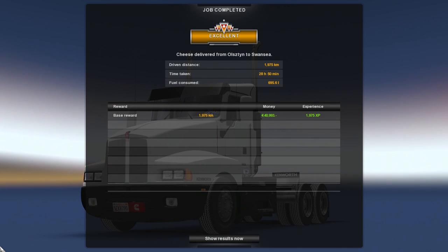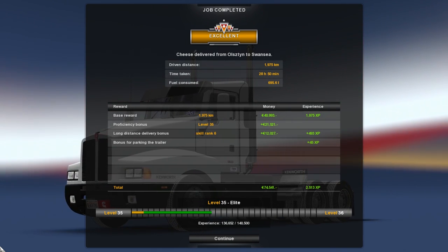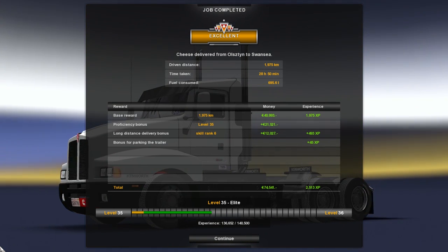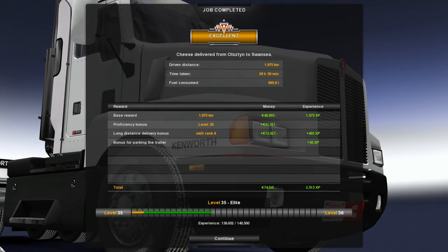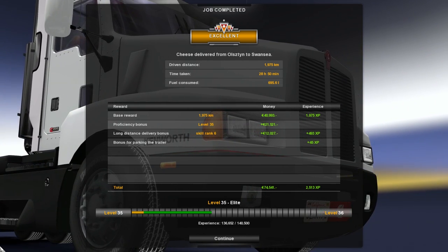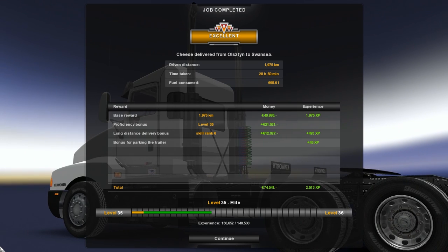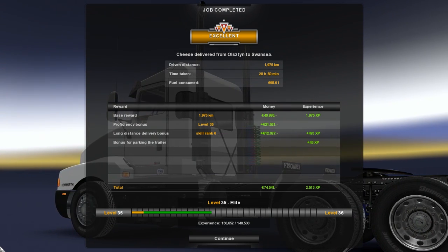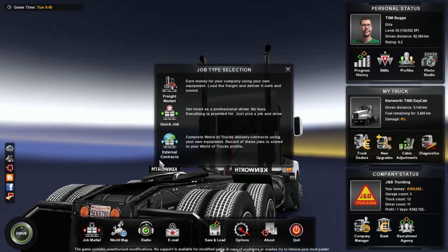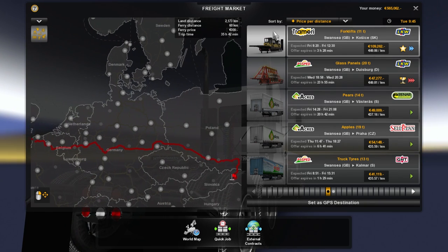We drove a total distance of 1,975 kilometers, took 28 hours and 50 minutes, consumed 695 liters of fuel. We got a total of 74,000 euros and 2,500 XP. But we're still about 3,400 XP away from the next level.